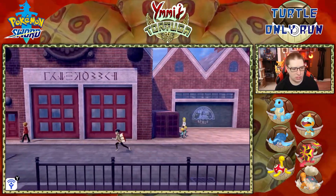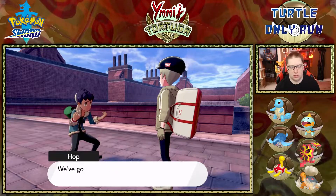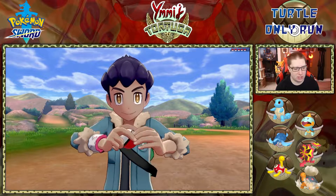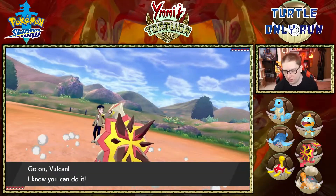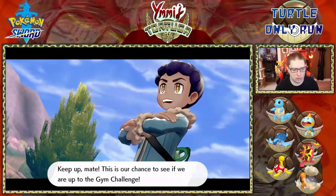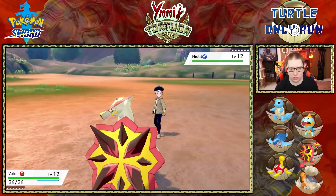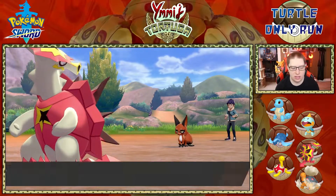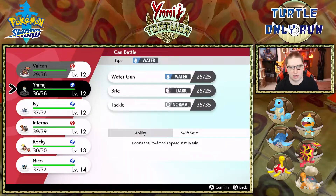Alright, we're fighting Hop to finish the episode. I'm pretty well set — Turritinator is going and we haven't lost any lives yet. What do you got this time, Hop? He sends out Nickit and also has six Pokémon now — didn't think that through, but it's fine. Nickit uses Snarl which lowers my special attack — good play by Hop. I don't have a great way to fight dark type Pokémon yet.